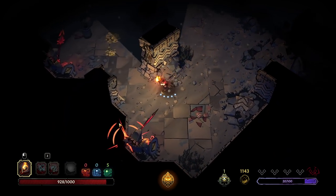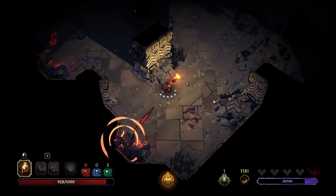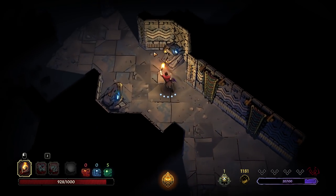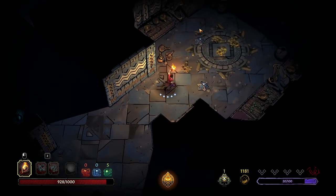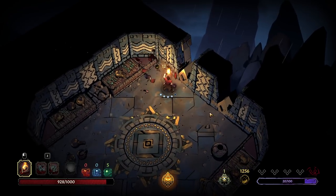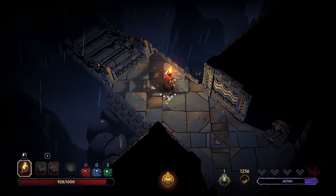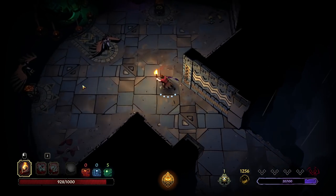I wonder if the final zone kind of thing is going to be a combination of all of the traps in the game — all of the zones, including all the traps. Or what if it's going to be like a temple that is a cross between all of them? That'd be neat. They can continue following — I don't know how to deal with that enemy. Okay, there we go, we got a light in here.